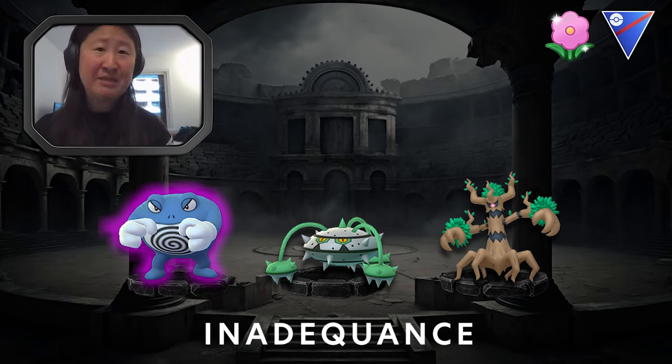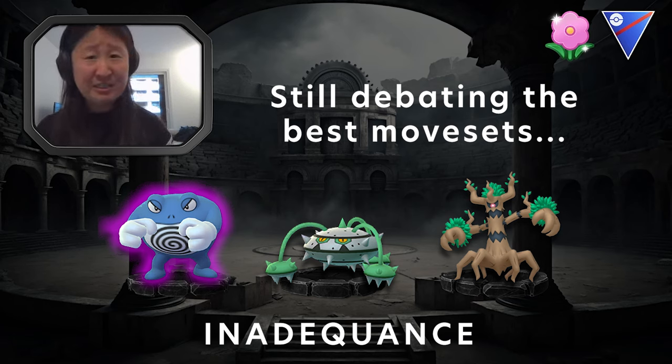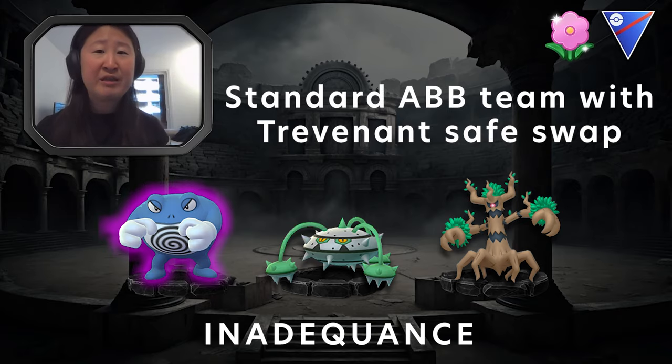A couple things to note about this team. I toyed around with Poliwrath running different movesets and landed on Power Up Punch and Icy Wind. I think Icy Wind is completely needed, and Power Up Punch gives you a nice extra boost. On Furathorn — I don't like to call it that either, but that's how it's pronounced — I started out with Mirror Shot, which came in clutch for a couple of matches, pacing a bit quicker. Ultimately I switched to Flash Cannon for a harder hitting attack. It's up to you how you want to play it. Let's jump into it.